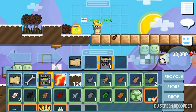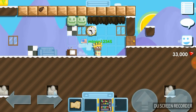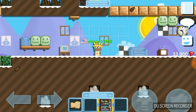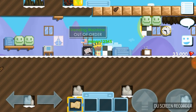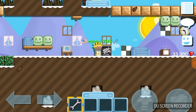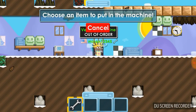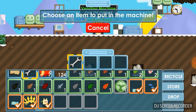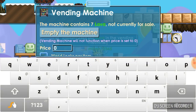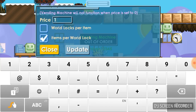Okay, let's worry about the vending machine. In fact, let's just put it right now — why not? I think I'll put it right here. Put an item in, choose an item to put in. The machine contains seven lava, not currently for sale. Price is one world lock. Okay, update.